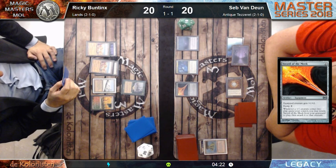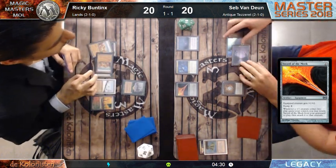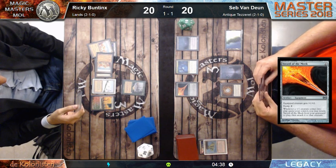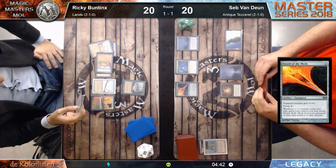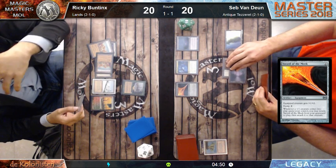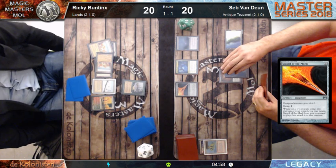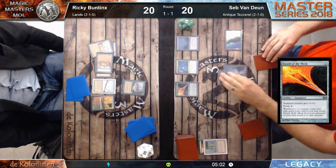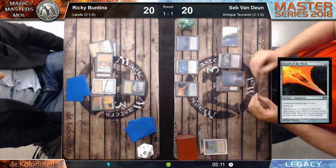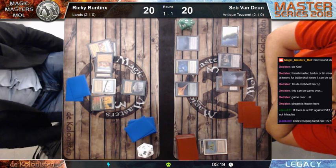Now the Maze of Iths are useless as well - he can create a lot of flyers. If Ricky Buntings has a Marit Lage token, he has a lot of 1/1 creatures that can jump-block it. This doesn't look very bad for Sepp. In his upkeep he tapped an island with the Wasteland Port. Why didn't Sepp just tap it for 1 blue and sacrifice Sword of the Meek to make a 1/1 token? Oh wait - that's a Wasteland. These are the little things Sepp doesn't know because he doesn't play enough Legacy. Or maybe we're just missing something.